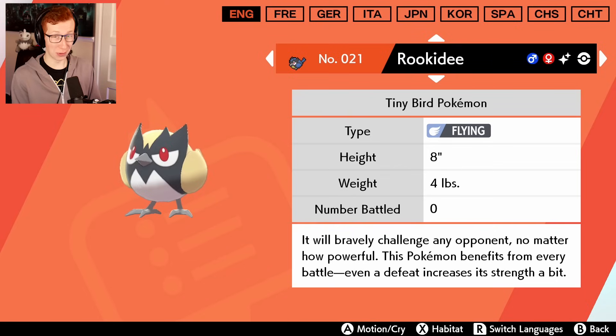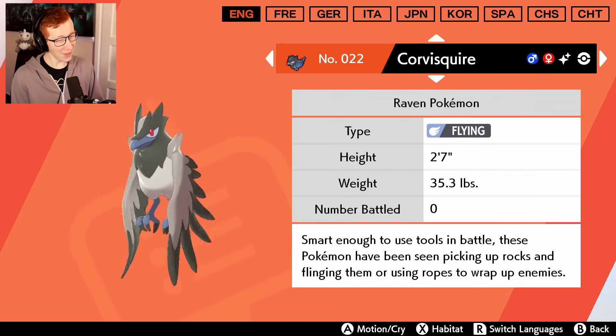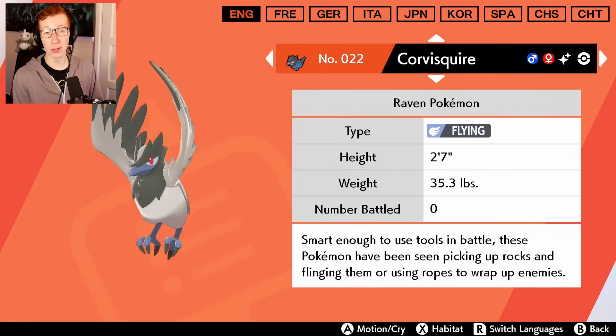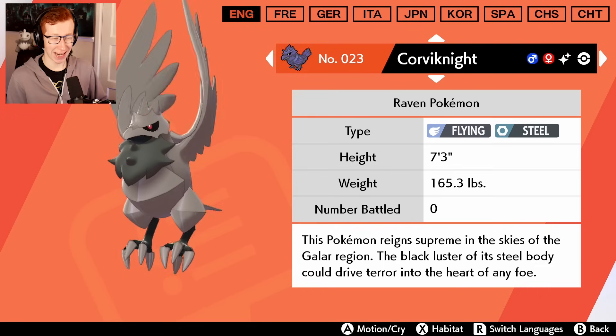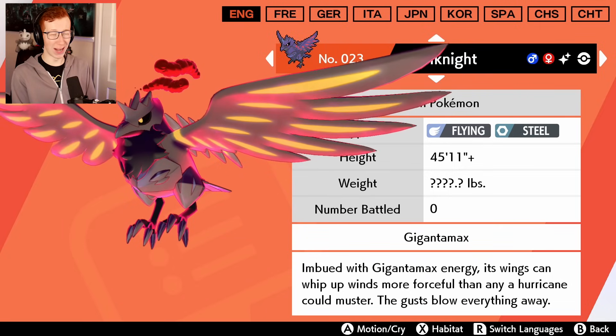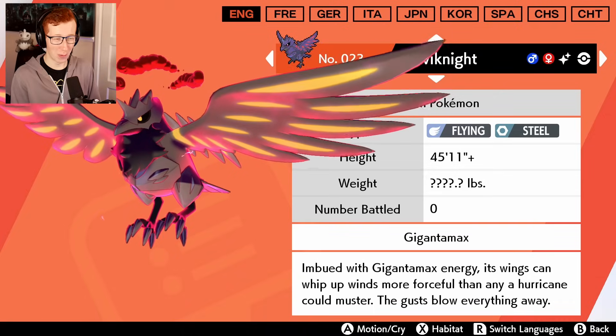I've seen Rookidee because so many people started chatting about it as soon as the game came out. It has a nice little golden flare - more like a washed out yellow to be fair, but it's not bad. Corvisquire - I have high hopes for you. That's actually pretty good - I don't mind that. It reminds me of the silver armor that medieval knights would used to wear. Corviknight - yeah, that's a sick shiny. And there's the Gigantamax - there it is. Now that's a good boy right there. I dig it.